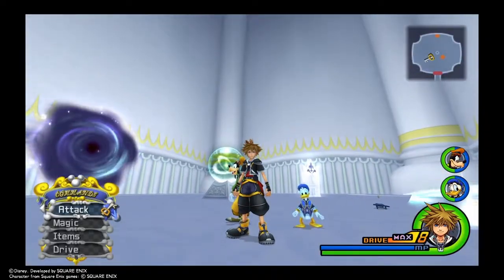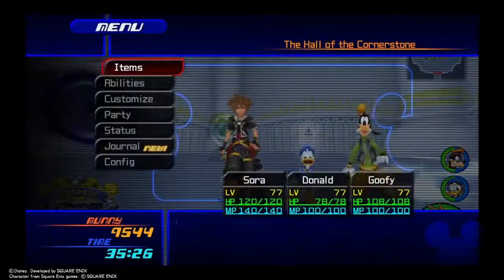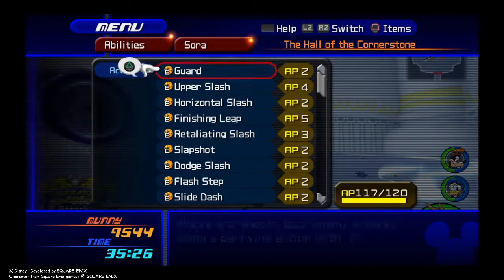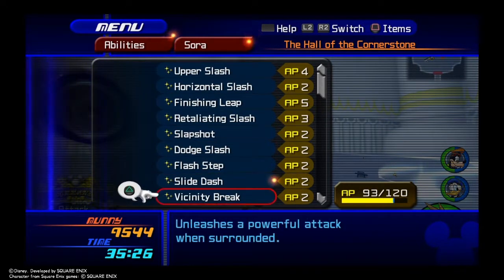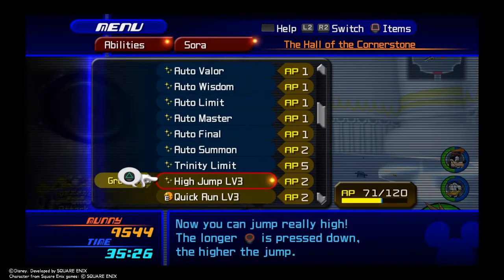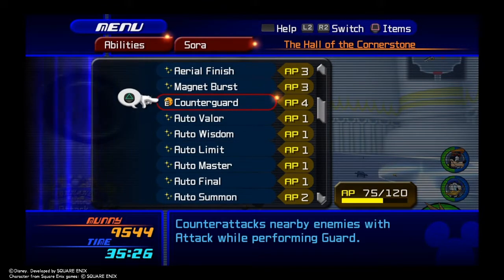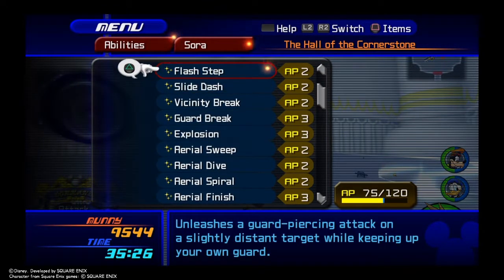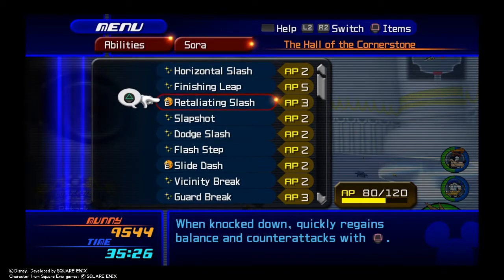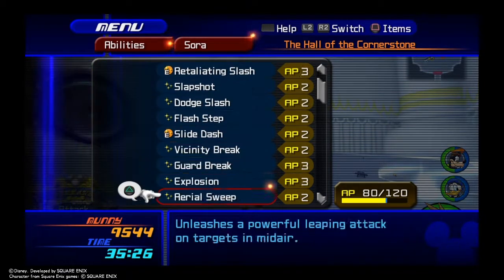Now that you've seen all my pain and suffering, let's get back to the tutorial. To do this, you're gonna need some abilities on and some abilities off. Go to Sora and make sure you turn off everything except Guard. Make sure high jump level three is off, or whatever level of high jump you have, or if you don't have high jump just don't equip it. You're gonna have Counter Guard on and Slide Dash on.